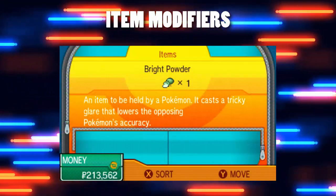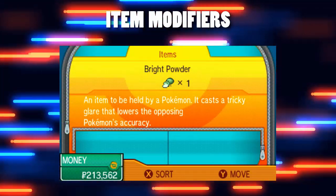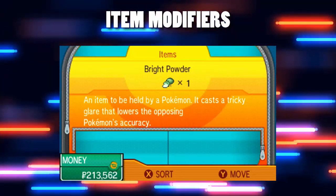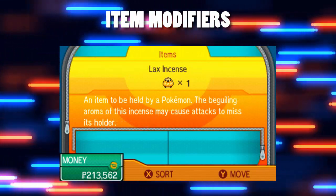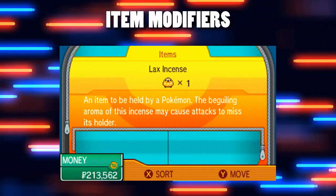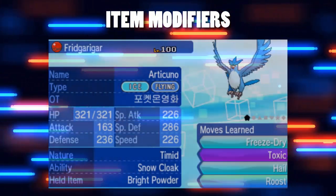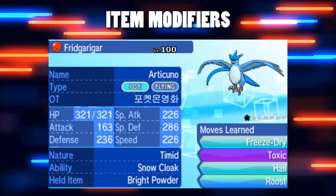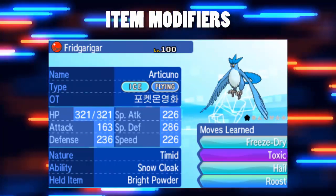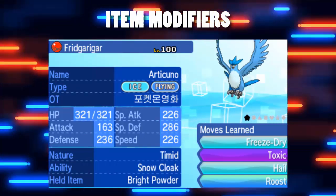Now for the final group of modifiers: items. The target can hold Bright Powder or Lax Incense, which reduce the opponent's accuracy by a further 10%, and can be really frustrating when paired with other evasion or accuracy tactics. In terms of the attacker, there actually aren't any items that will reduce their accuracy, but there are some that increase it — though that's not what we're looking at today.